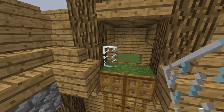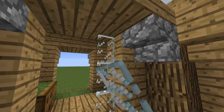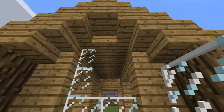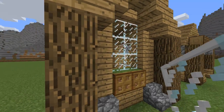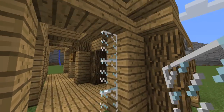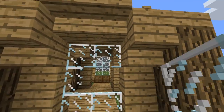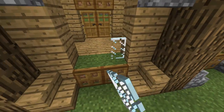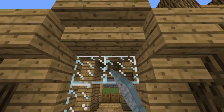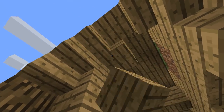Now glass panes for every window. The glass really brings it to life. Place two planks here first.